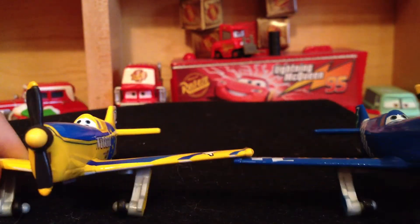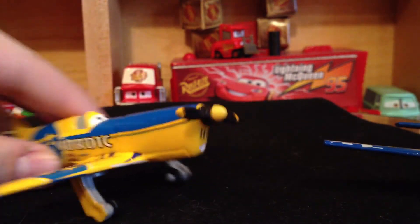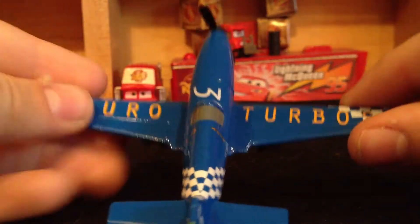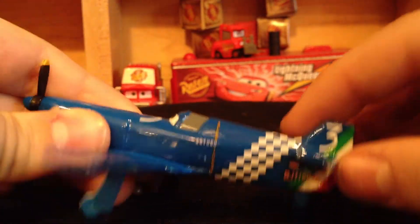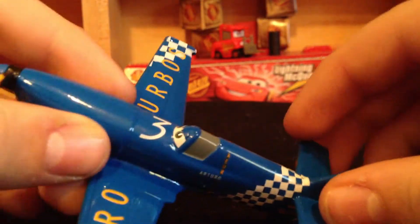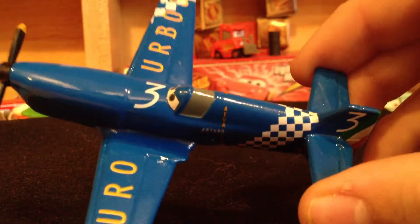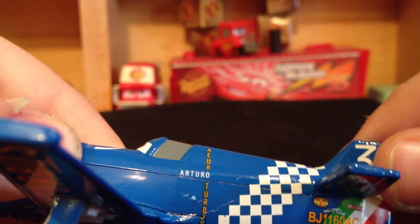Yes, I do believe they are exactly the same model, except for different decos and different expressions. You can see a very cool, kind of determined look on him, whereas Gunnar is actually just smiling. Pretty cool model — I like how it's more of a thicker engine there. So Arturo is very cool. On his wings it says Aura Turbos — I'm not sure how to pronounce it or what it exactly means, but it also has it on the underside of his wings. He also has a very cool checkerboard pattern on his wings and throughout the back tail, wrapping all the way around. And right in front of his eyes, he has his number three. When we turn it that way, it says Arturo right there.